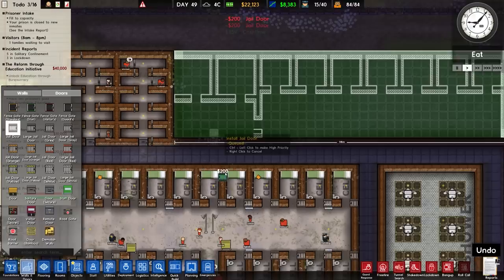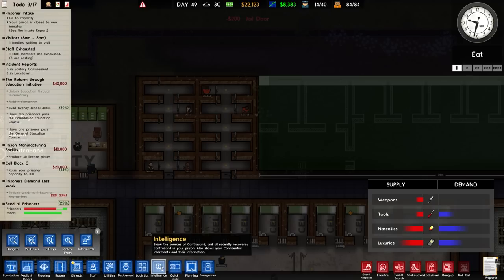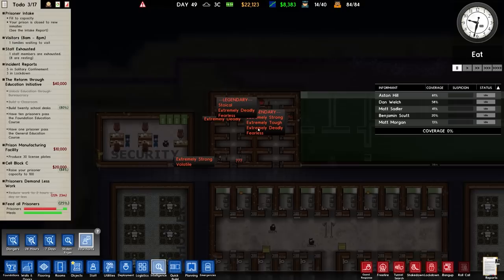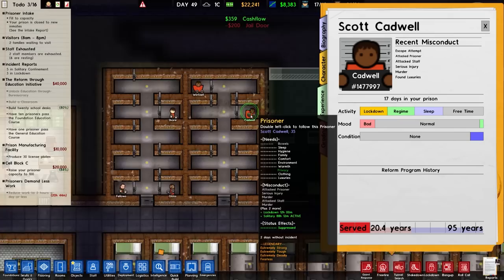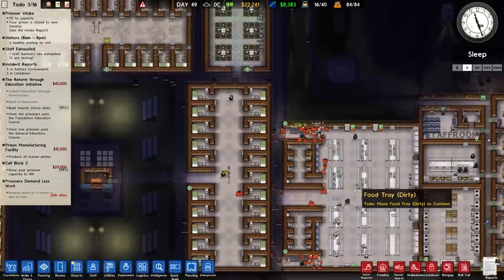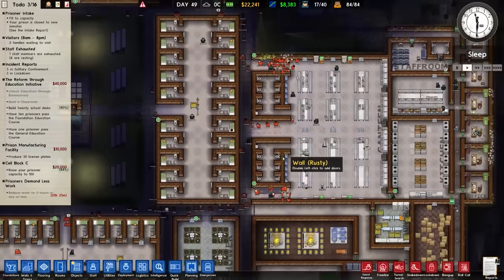Going to intelligence and informants - we've got a couple of legendary prisoners currently in and around the solitary area. They're not there by choice; they're there because they've done some serious things including attacking staff, escape attempts, serious injury, and murder. Workers are cracking on building. It's currently sleep time so people are filing out of the area, and most of this is working correctly.